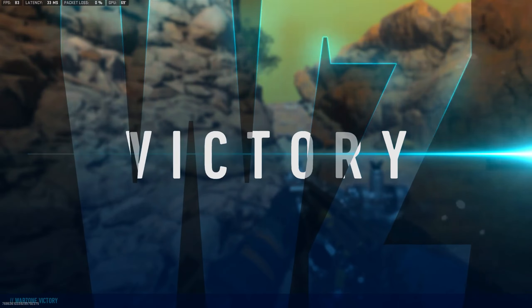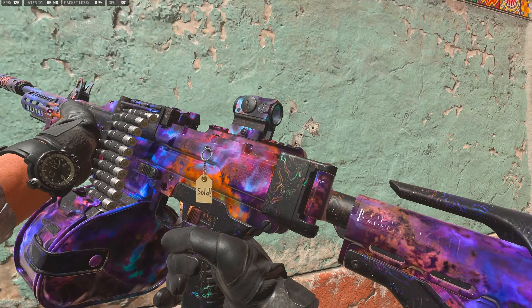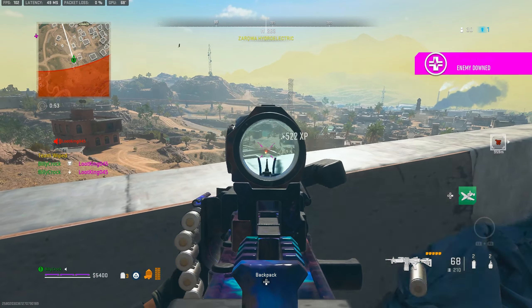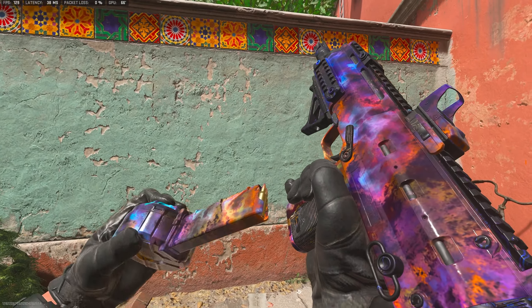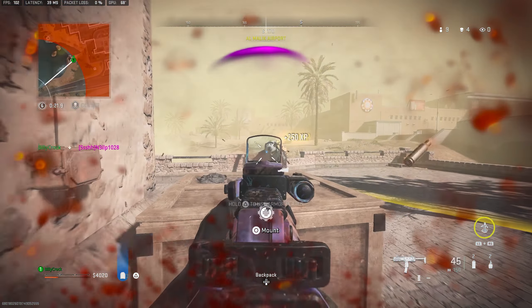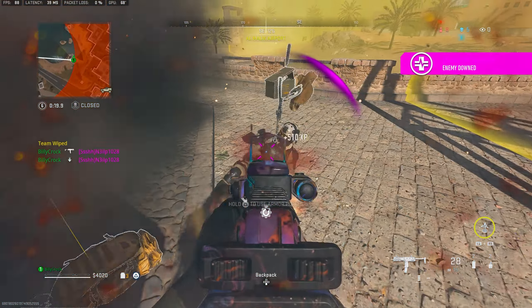Let's start with the primary weapon. We're going to be going with the Sakin MG38 Light Machine Gun, which has the lowest recoil in the game and can be unlocked at player level 5. And for our secondary weapon, we've got the VEL 46 Sub Machine Gun. This lightweight gun is extremely versatile and has a really quick time to kill.